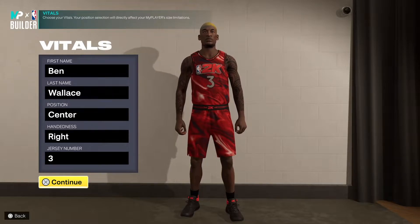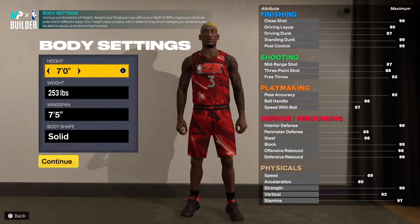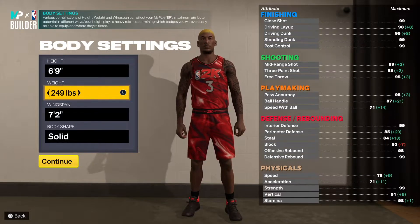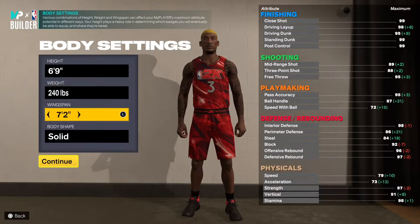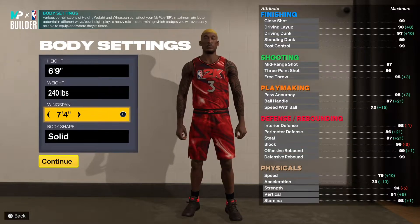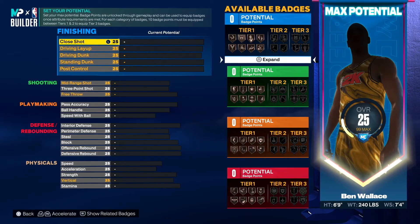First and last name, go center, right hand, jersey number is three. You want to go 6'9 because that was Ben Wallace's height, he was 240, and then you want to put that wingspan up to 7'4 so you're able to get that 95 block — because he had a 95 block.